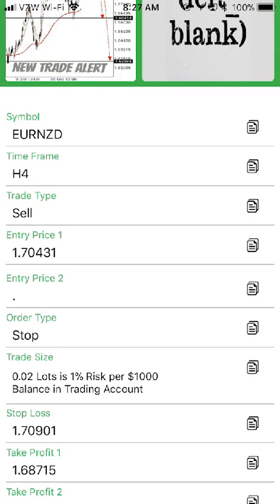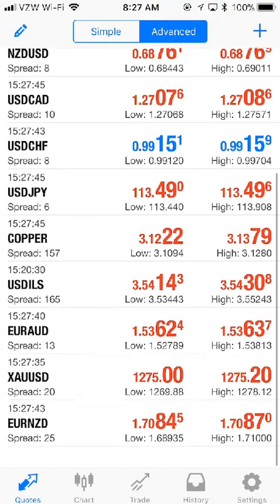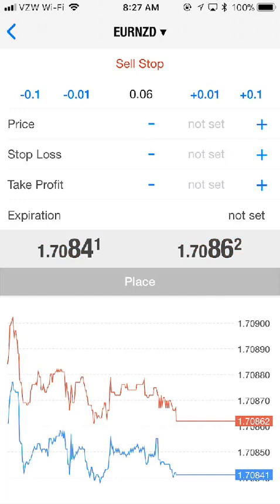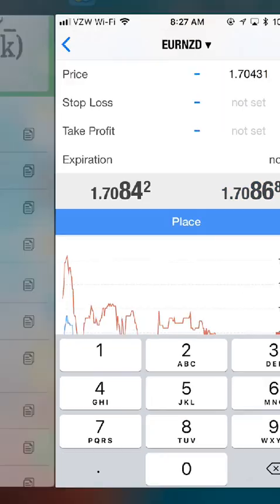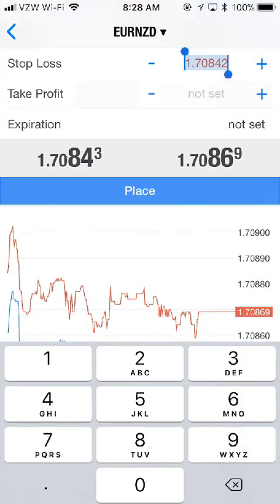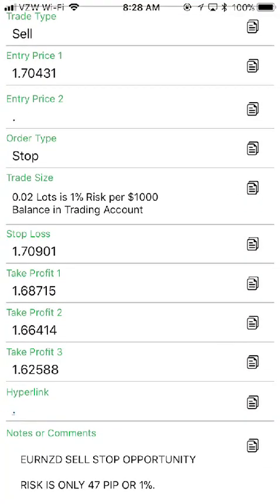Let's go back up and hit the entry price for the trade. Stop: 0.06 — this one will be quicker. Paste rather — stop loss. It's pretty quick. Grab the second take profit price.